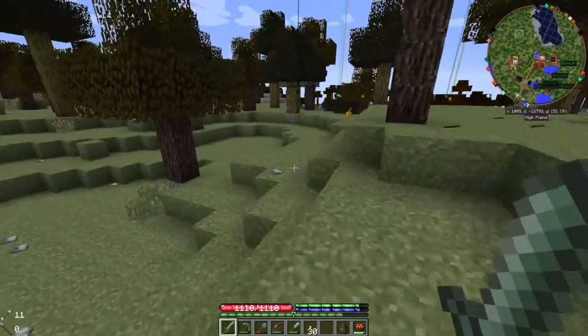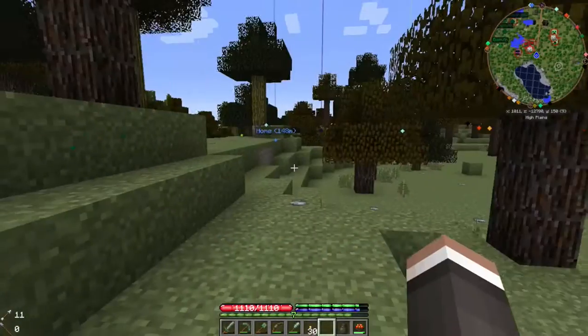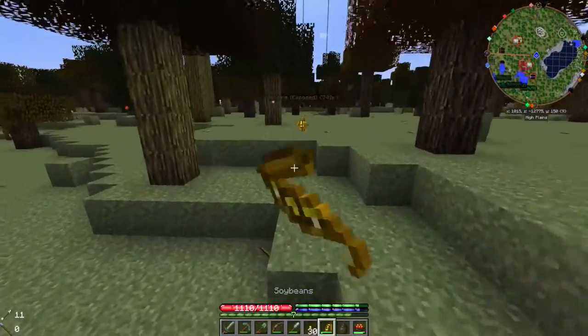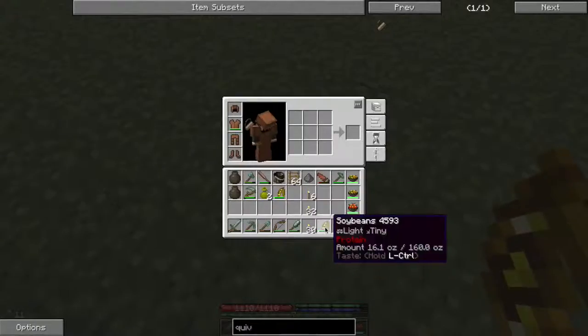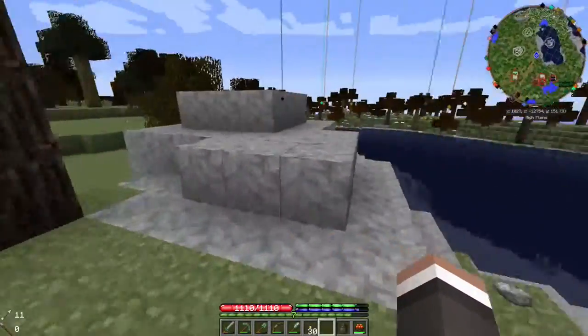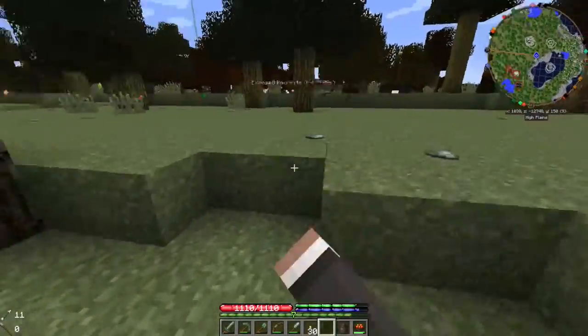Every time I walk around here I always find little bits of something I don't think I've seen before — like there's that bismuth right there. I also want to start killing zombies more because we might get iron ingots from them, and those are already all processed, so that's really good. Right here, there are so many vegetables that are already grown — we got two soybeans, more protein, like we don't have enough with all that venison.